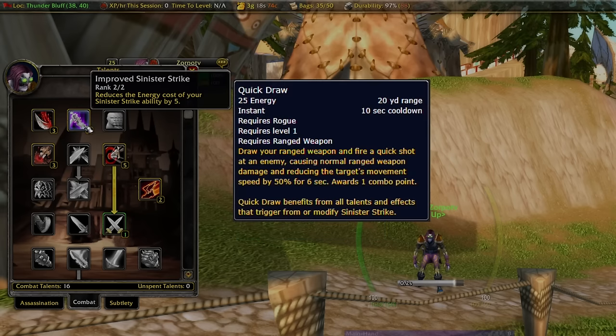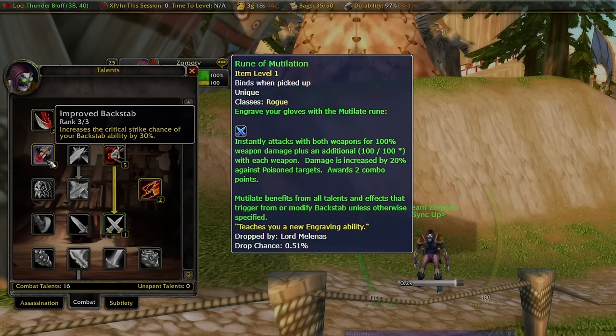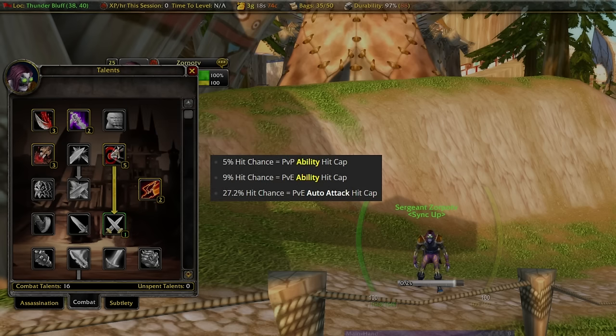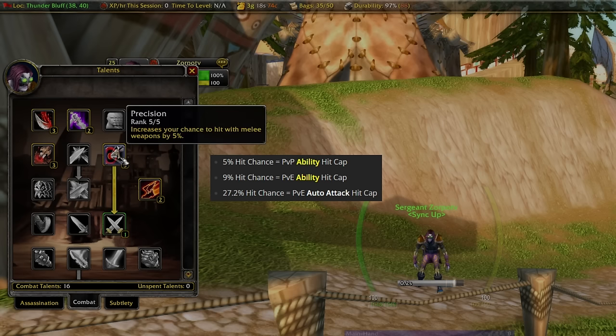We're going to put 2 points into Improved Sinister Strike, because it'll also reduce the energy cost of our Quickdraw. And we're going to put 3 points into Improved Backstab, because it's also going to increase the critical strike chance of our Mutilate. The big thing with this build is that we're going to put 5 points into Precision. The PvP ability hit cap is actually 5%, and what this means is that it will stop your important abilities like Gouge or Mutilate from missing. So if you've been doing PvP and a lot of your special attacks have been missing, this is probably the reason why.